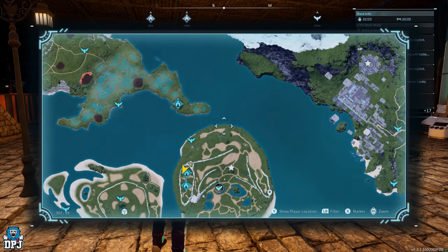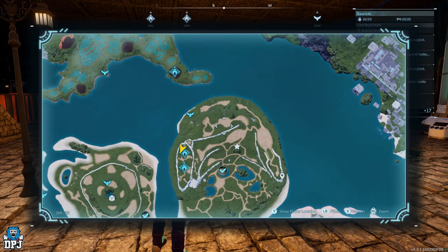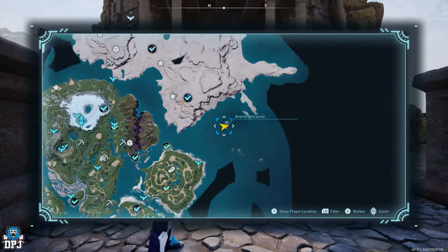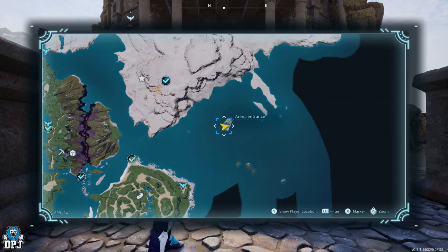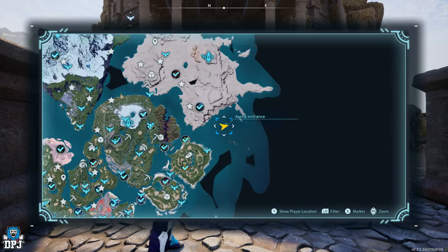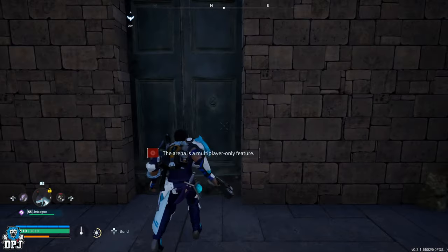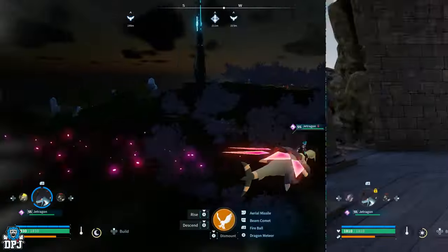You can now add new markers to the map, placing up to 300 I believe. There is also a new Pal Arena located on the map — this is a multiplayer exclusive though, and you can't enter it on your own private island.